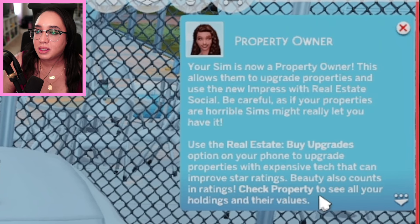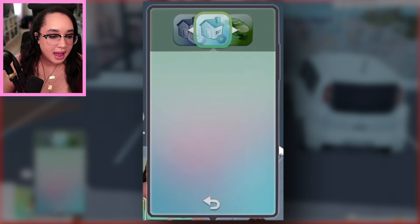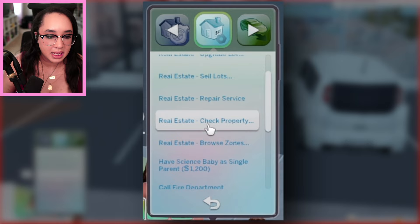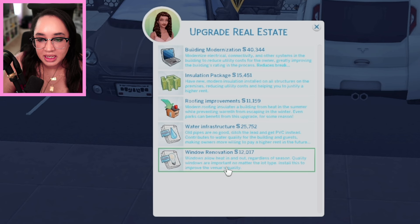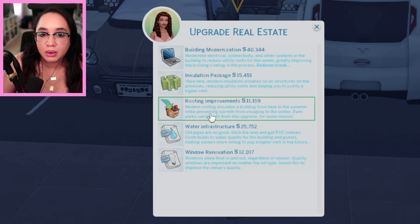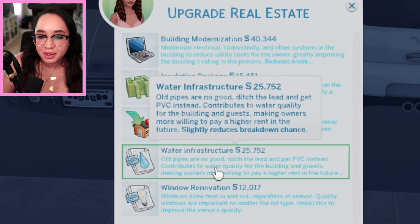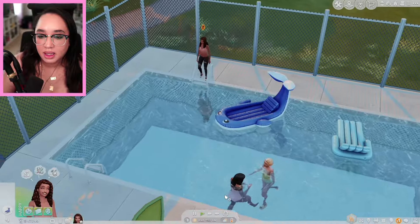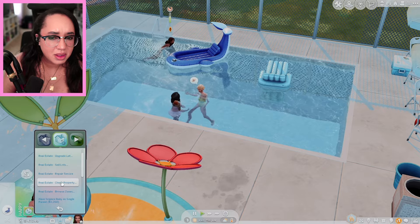Use the real estate buy upgrades option on your phone to upgrade properties with expensive tech that can improve star ratings. Beauty also counts in ratings. Check property to see all of your holdings and their values. We have all these options — we can upgrade the lot, sell the lot, repair the lot, and browse zones again. We are one star. Upgrade lot: window renovation allows heat in and out. Water infrastructure — old pipes are no good. Dish the lead and get PVC instead. That contributes to water quality for the building and guests. I'm going to get the water infrastructure upgrade. I now own the pool and she's testing the water right now.